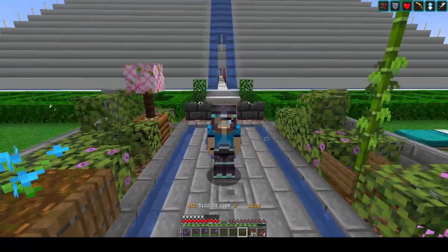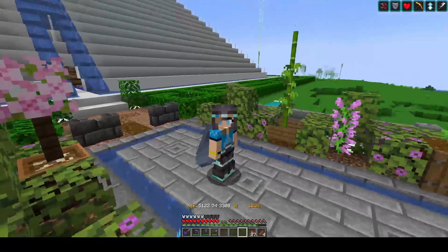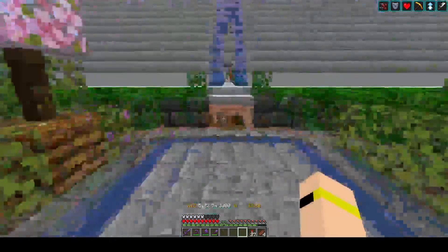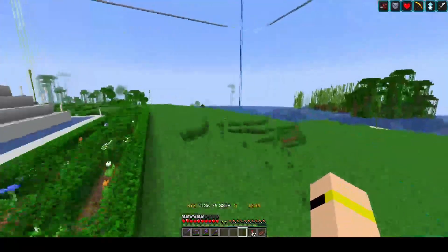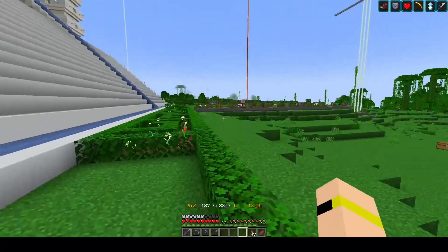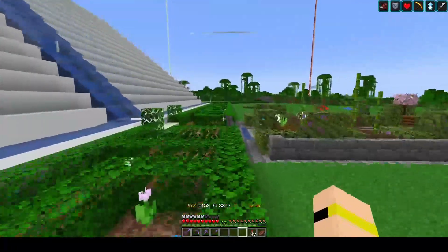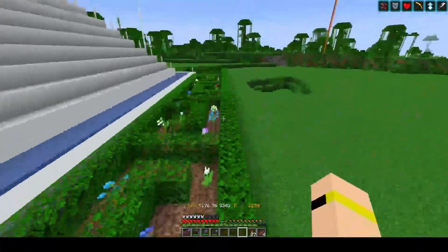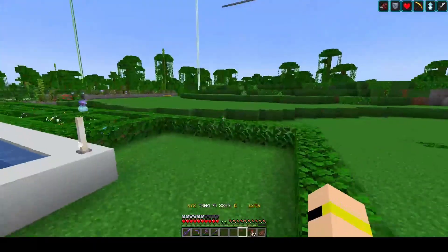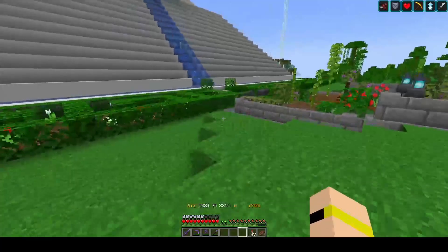I also found a skeleton spawner in the last episode, which I didn't really show, but I found it when I was digging out the area between the beacons to connect them all, and I was trying to light up caves at the same time. I thought in this episode I'm going to start working on a couple of farms, because I do have quite a lot of bone blocks from the wither skelly farm, but I'm using a lot of bone meal and white dye quite often — so that skeleton farm is perfect. There is a zombie spawner as well.